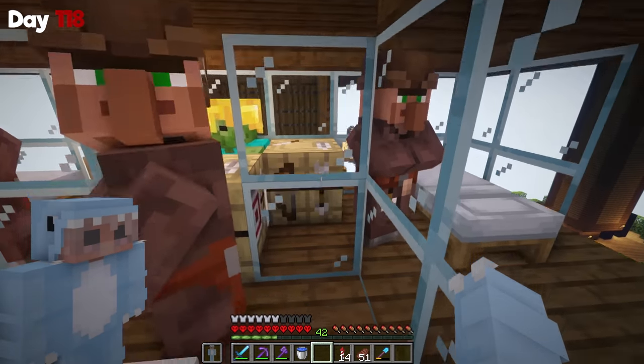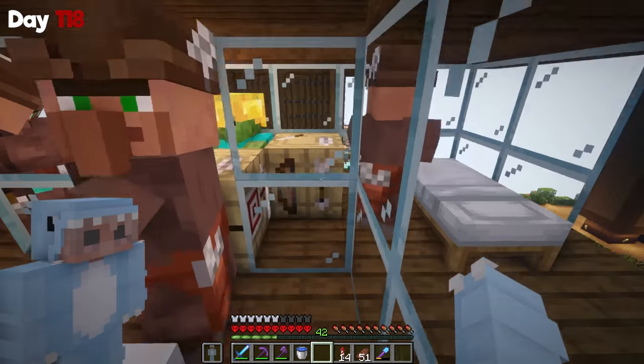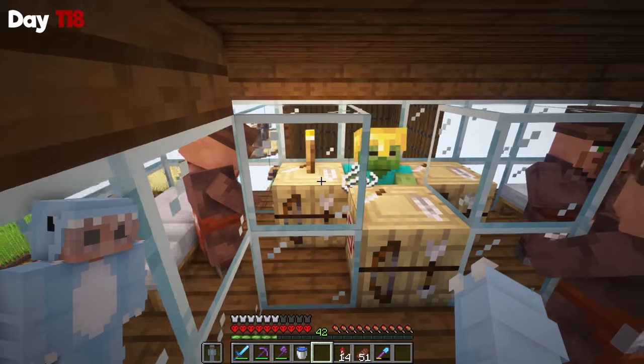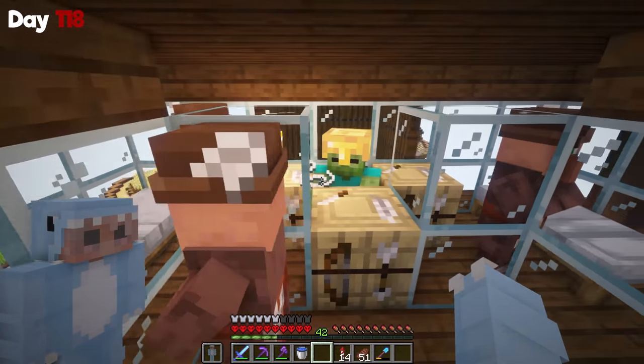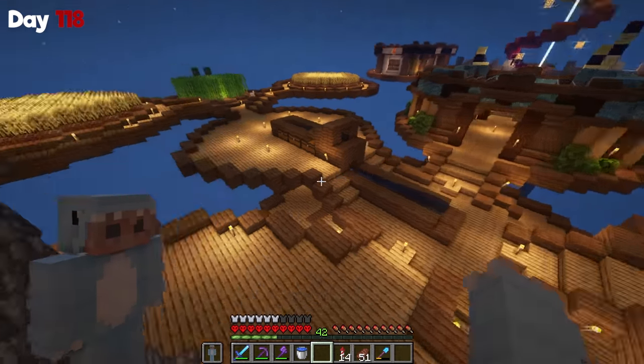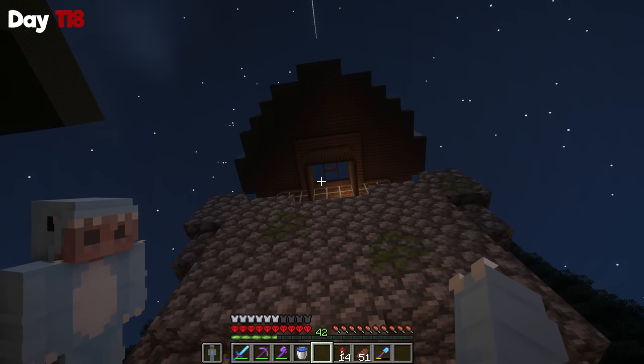On day 18, the iron farm broke again. I tried rearranging their workbenches so they'd see the zombie when they worked, and then they were able to sleep from the glass acting as a shield. I just had to wait until night for it to work again. Thankfully it functioned again later at night, but this thing is getting really annoying — working for a couple of days and then stopping. I don't know what's going on.